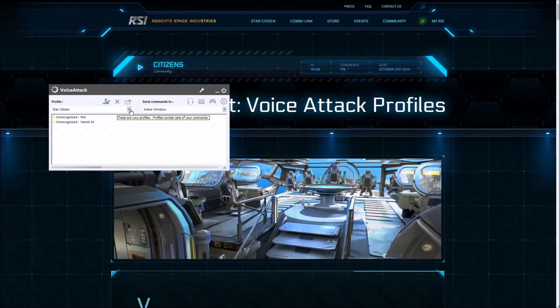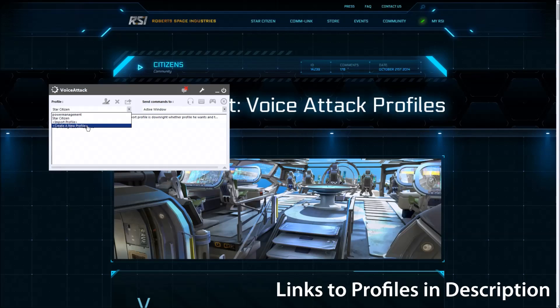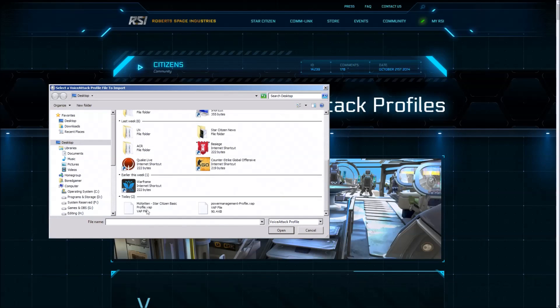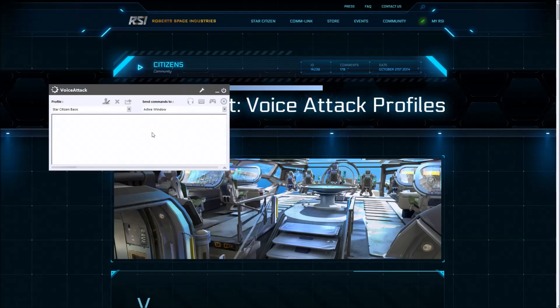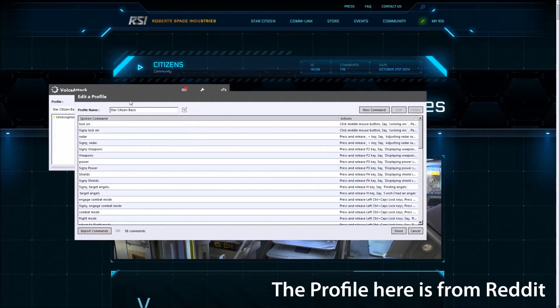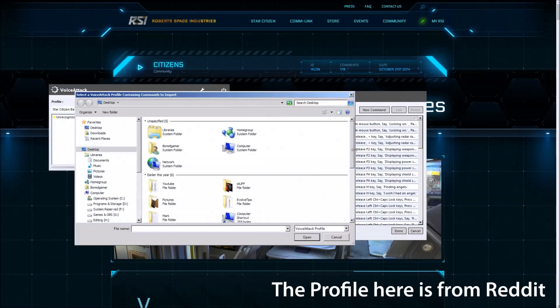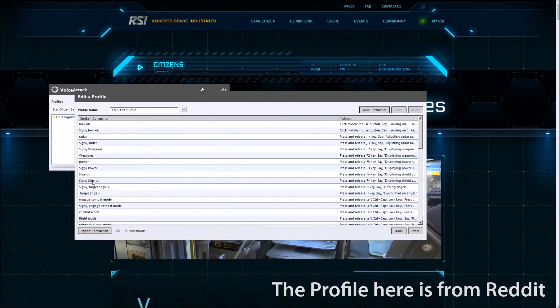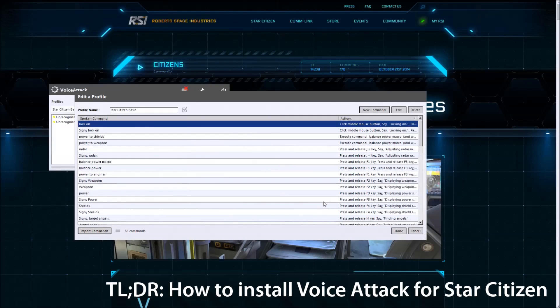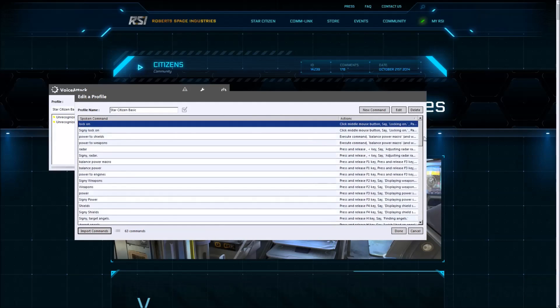All you need to do to import a profile is download whatever profile you want, click on here, and then either click on 'create new profile' or 'import profile.' If you want to merge two profiles together, you can just import a profile directly into one you already have. Click on 'import profile' and click on one of the ones you've just downloaded. It will then put all those key commands right there. You can then edit the profile by clicking on the little man with the pencil there, and import more profiles into this one to merge them together. I can import the power one and click on import, and it will import all the other settings over. And now I've merged two profiles together.